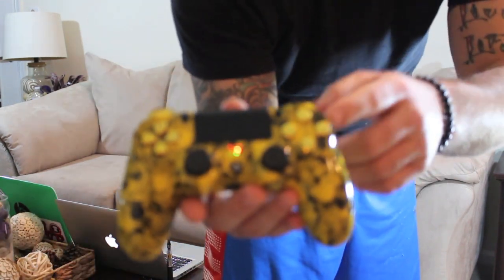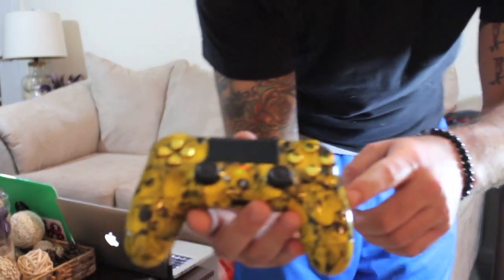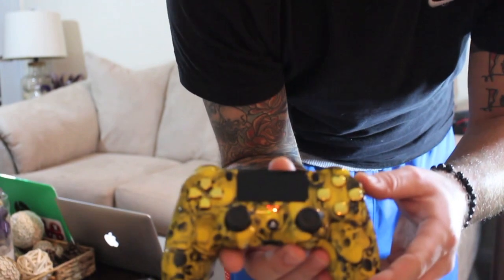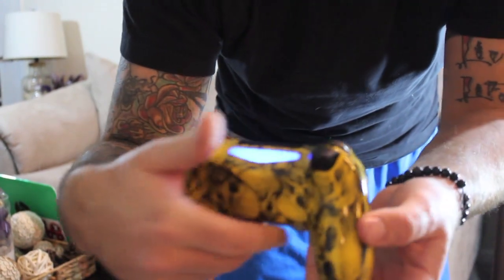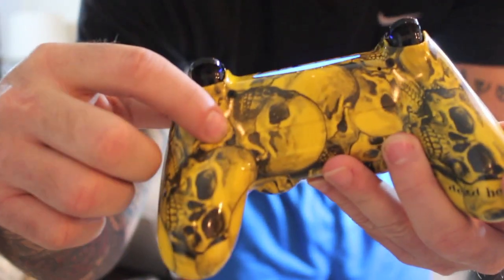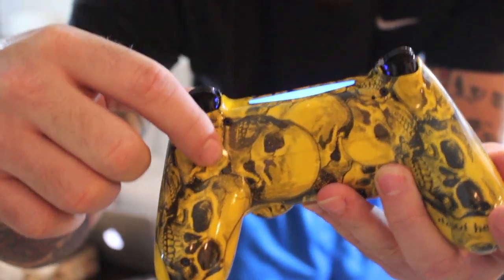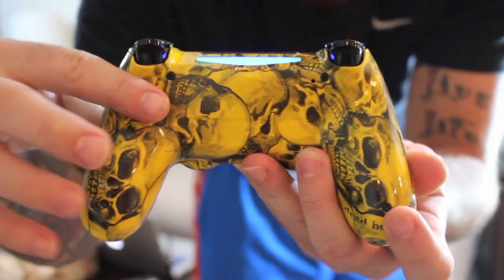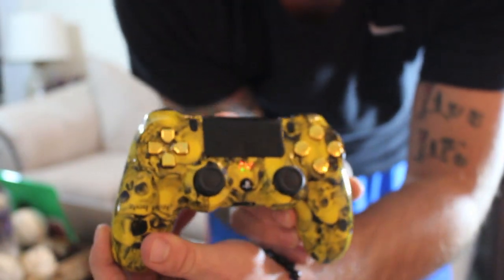Real quick view — you can see the skulls, it's got deadhead on there, it's all around. On the back it's all done. Right here you can barely see it but that's where your mod button is going to be, and that's how you're going to be able to activate and deactivate all the mods that you want to turn on. Again, it's pretty cool.